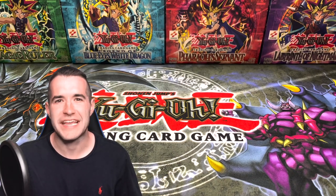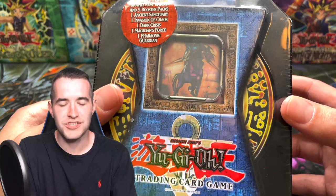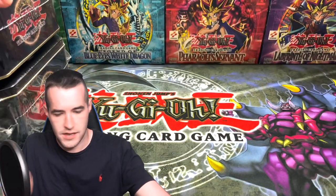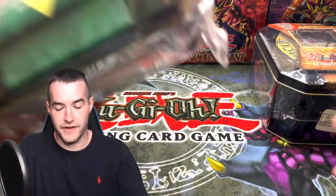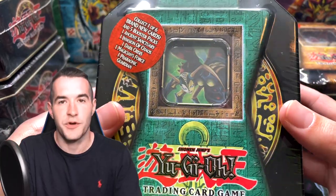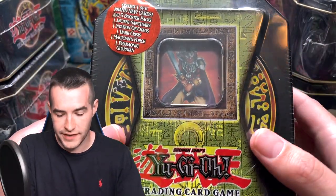What's up guys? We're back with another insane opening. Today we're opening all six 2004 collector tins. We have the Swift Gaia of the Fierce Knight, the Command Knight, the Blade Knight — this is one of the coolest ones. Gotta love that guy. Oh, this is a fan favorite. Insect Queen — I mean, that's a classic. I love that green. It just looks so good. The Obnoxious Celtic Guardian. I think he's a little bit underrated, but people like this one. It's pretty cool.